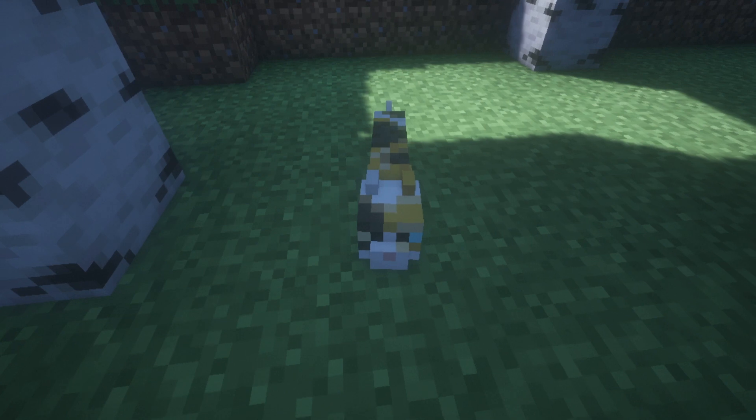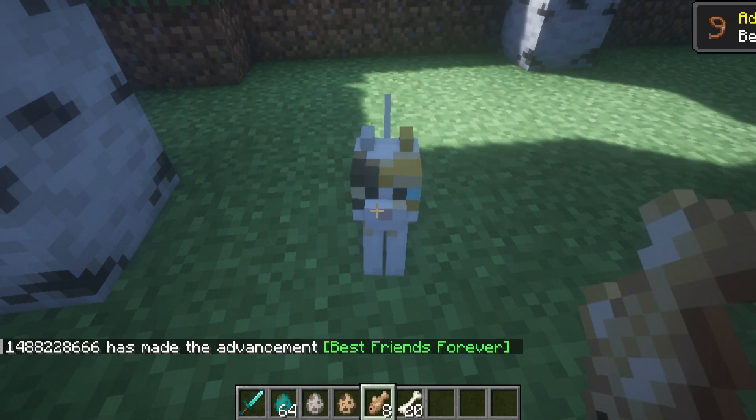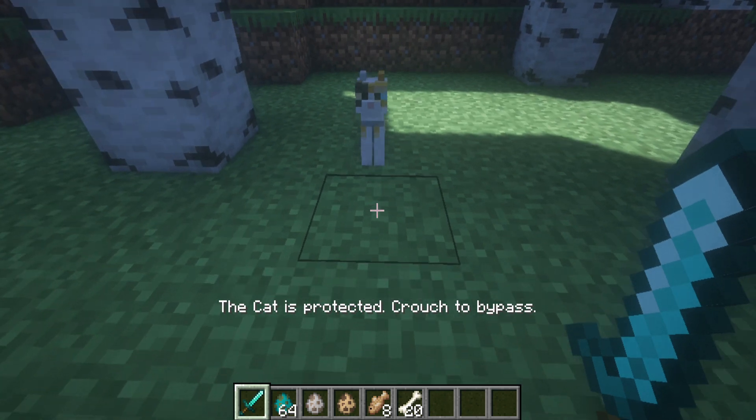How does it work? After installing this mod, pets will be immune to attacks from their owners. Pets will also be immune to damage from pets that have the same owner as them. Additionally, baby animals will also be immune to attacks from all sources.